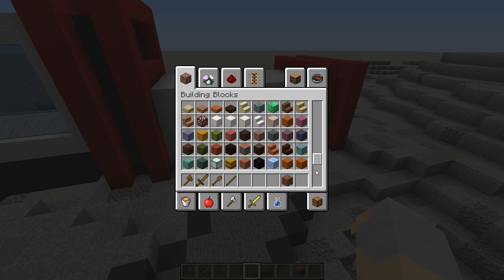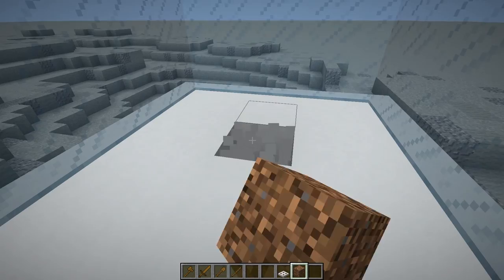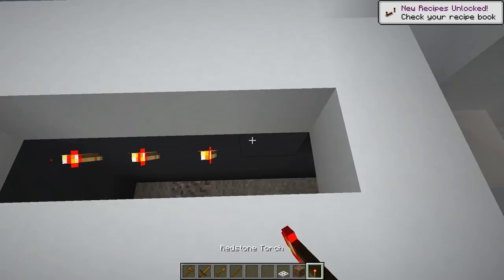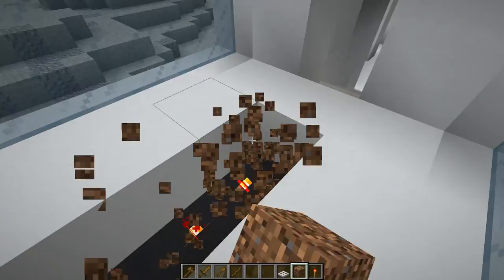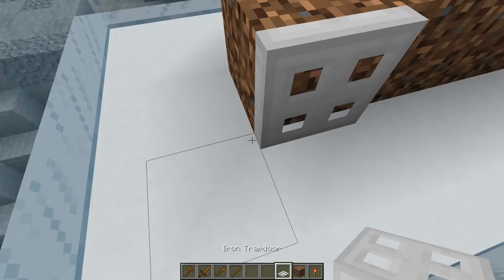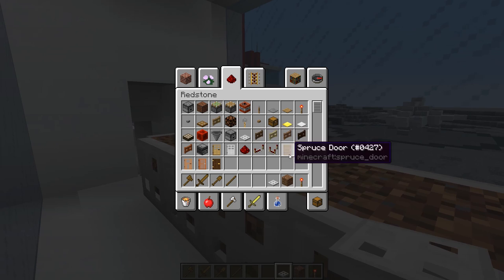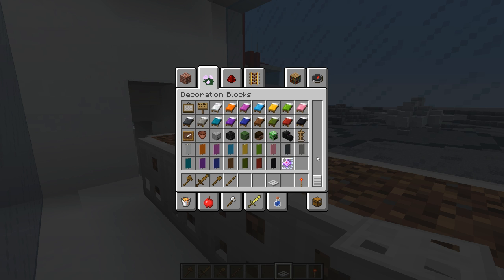Let me grab a couple things — some dirt, some coarse dirt, some iron trapdoors. First of all, I want to make this area a greenery. So we're going to put the torches right here. There we go, and then we'll put these on. We'll get some iron trapdoors around like so, just to kind of bring some of this out.